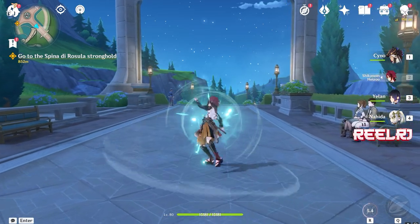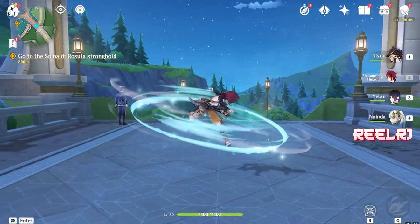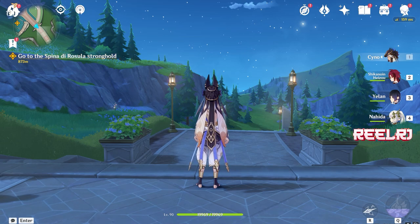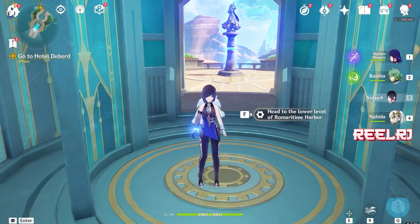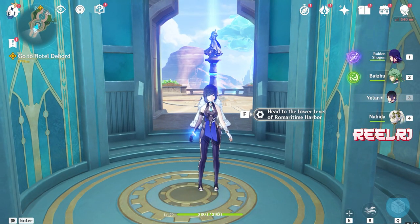Ryo Tesli does fist-fighting in normal attacks and also in his elemental skill, but faster. In elemental skill he becomes a little faster and normal attacks get a buff, similar to what Cyno does — his normal attacks in elemental burst become faster and better. In elemental burst, he's going to deploy a sword-type thing and deal one-time huge AOE cryo damage.